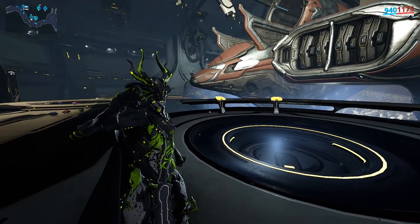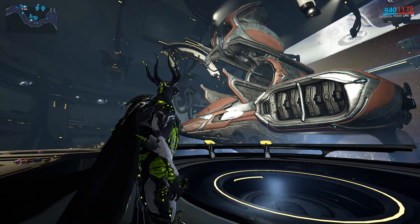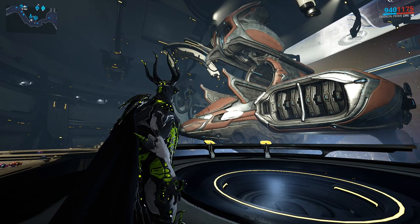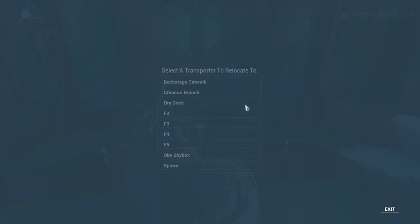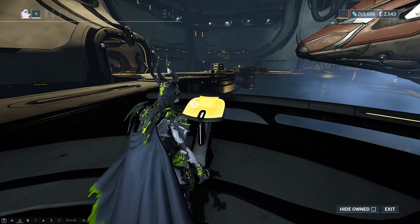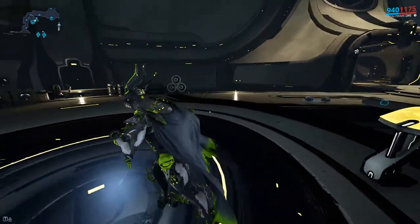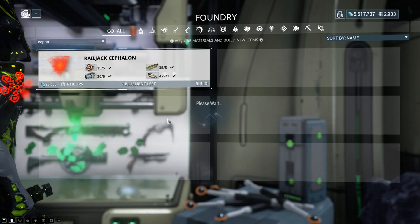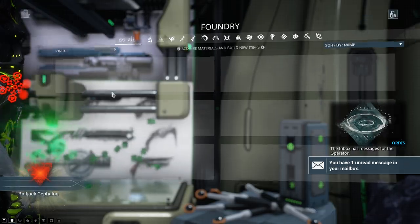Hello everyone, my name is Anwenkila and in this video we're going to do the whole Rising Tide quest. In order to access this quest you must have first completed the Second Dream quest and also have access to a drydock in a dojo. In the drydock, go to the central console right here and buy a Railjack Cephalon blueprint. Build it in your foundry and then you get an inbox message, after which you can actually start the quest.